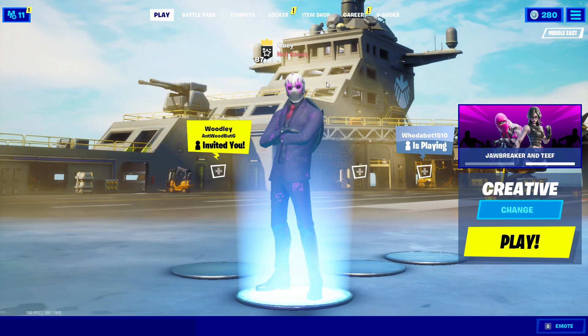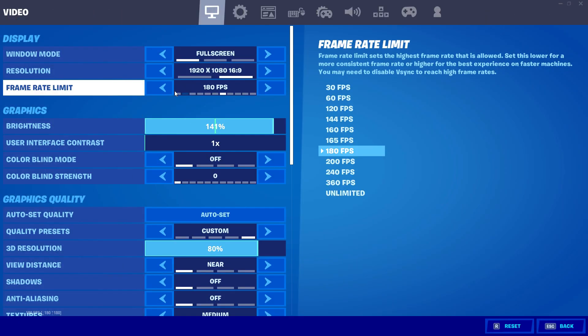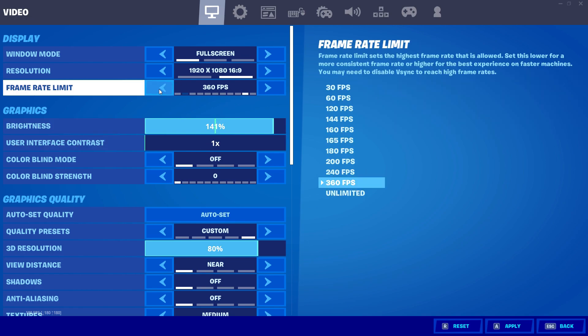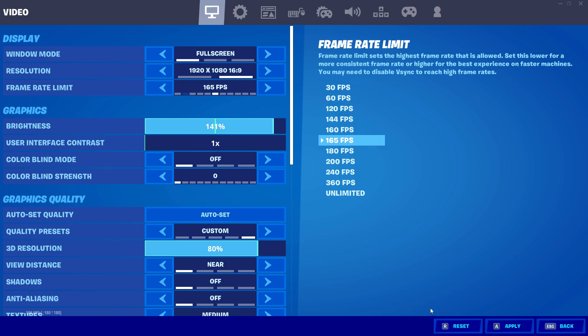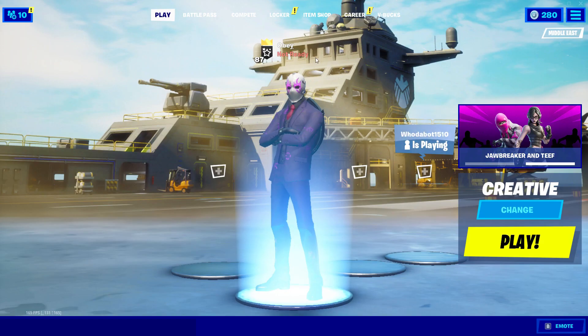That's how you boost your FPS. One more thing: for your frame rate limit, if you have a 60Hz monitor put it on 120 or Unlimited. If you have 144Hz put it on 165. At 240Hz put it on 360 or Unlimited, and if you have a 360Hz monitor put it on 360 FPS. My monitor is 144Hz so I put it on 165. Hit Apply.